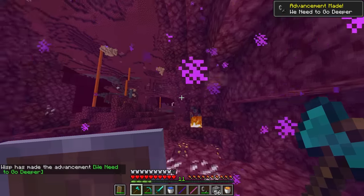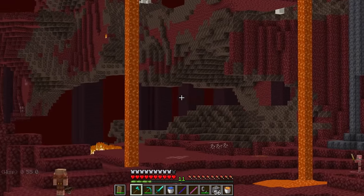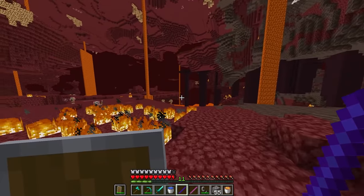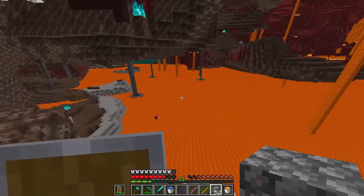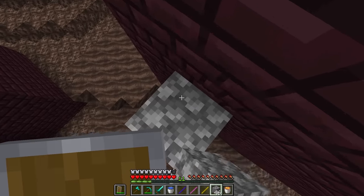Into the nether - this looks like a bad spawn. Oh no, it's a good spawn - you're kidding me! I can just launch myself over there. This looks like an awkward place to go, so I'm going to pearl over there. Why would I do that? Okay, I'm fine. That was a terrible idea, though. Let's pretend it didn't happen. Where are the blaze spawners? There's one right there!